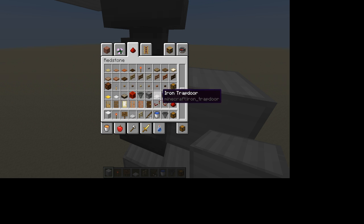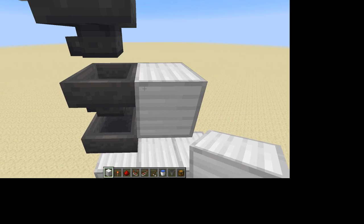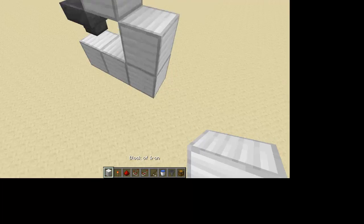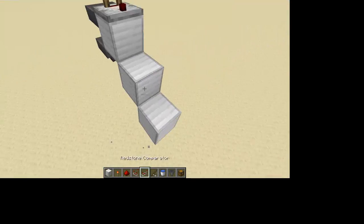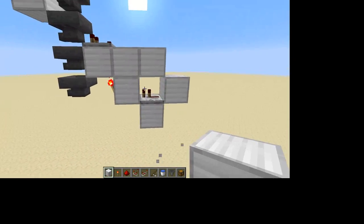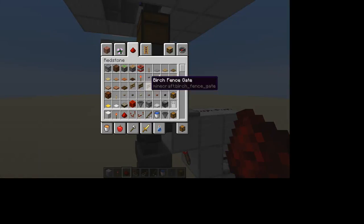I can just get rid of some of the stuff I've got on me. That's two repeaters, I need a comparator. Block, torch, repeater - then you just have it like this. Simple. There's your item sorter. The sorted item will go in here.